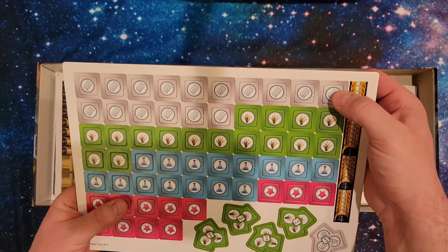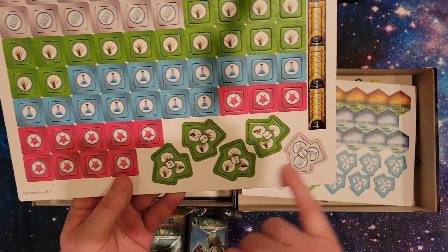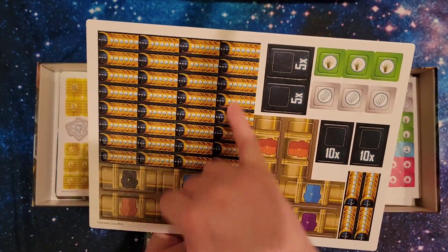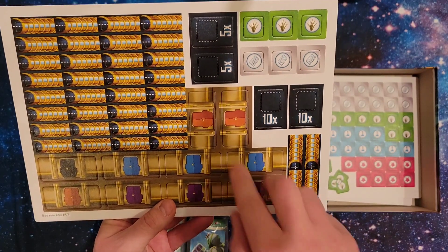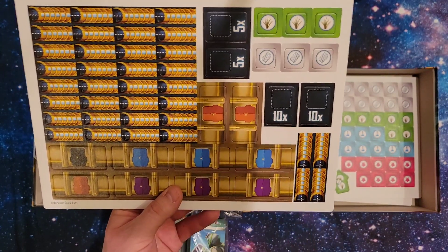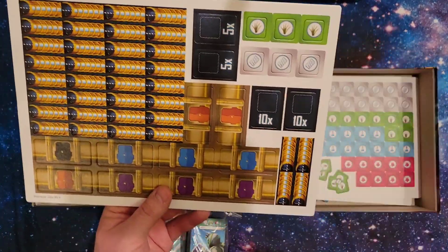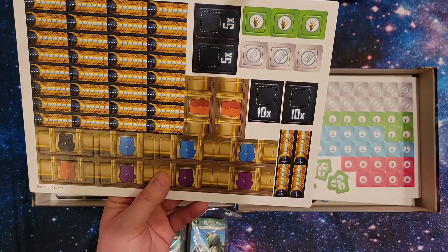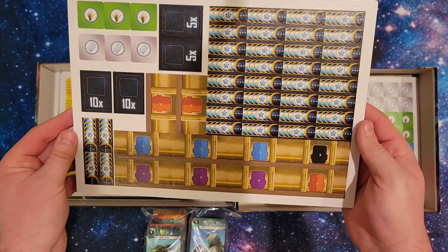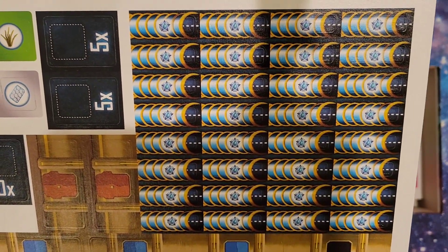And here we have more steelplast, kelp, and science. This is biomatter — that's the pink one. And we have the denominations of threes, and more tunnels there. Here we have just a ton more tunnels. And these are the player markers that you use for action — the action tiles that you would be using. And these are probably just multiplier tiles in case you run out of a certain resource — put that on there and you have ten of them. The back of the tunnels can be upgraded as well.